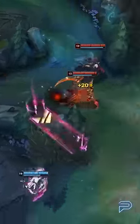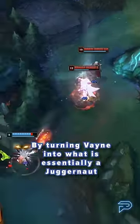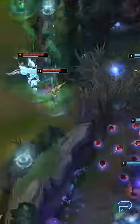The sleeper build that originated from a player at the top of the U.S. ladder solves that by turning Vayne into what is essentially a juggernaut, making her way too tanky to blow up in fights, while also doing as much damage as before.